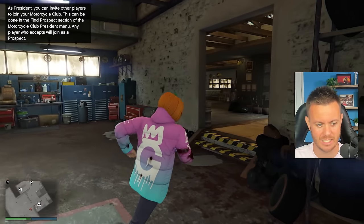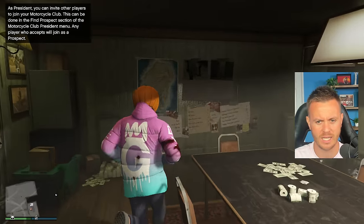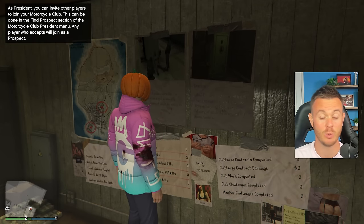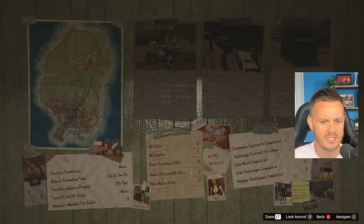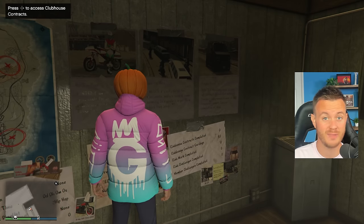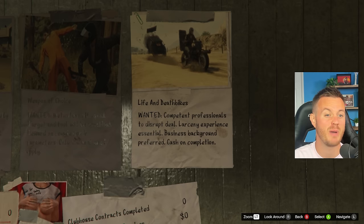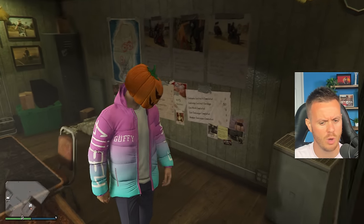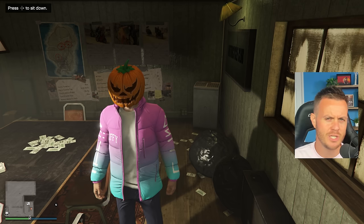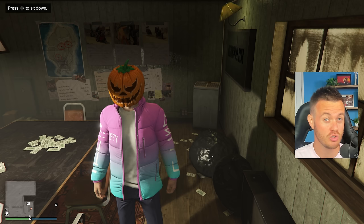If you run back inside, you might notice it's not on the board. All you need to do is go to Online, find new session, invite only. When you come back in, it should be there. We just spawned back in — life and death bikes, there it is, we've got it back. So 78k in eight minutes — you can do that consistently, about eight times an hour, which gives you 624,000 an hour.